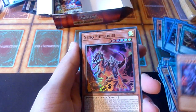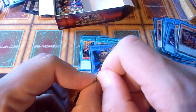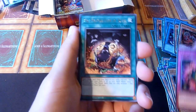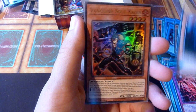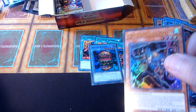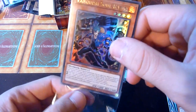Ultimate Conductor Tyranno and Xenometeorus. I think I pulled this one already — yes, I did pull this one already, so now I pulled it again — number two. That's Vanquish Soul Rasen. Interesting. I will have to check out the value of the ultra rares later.